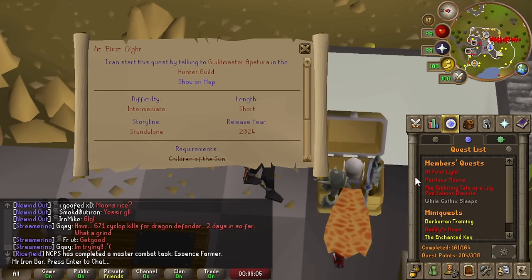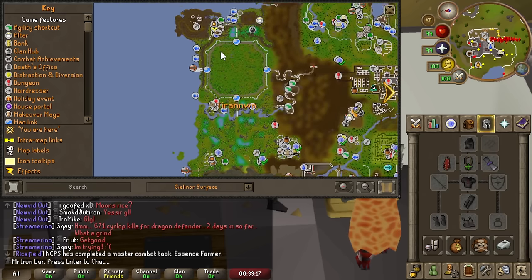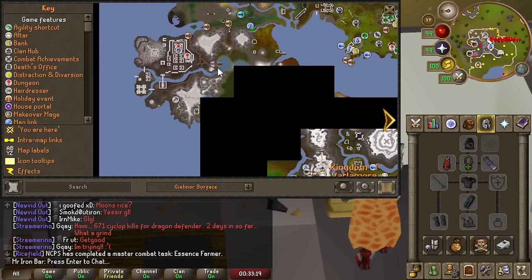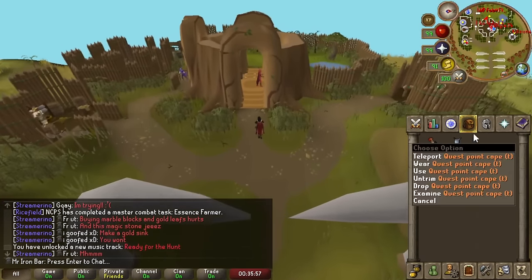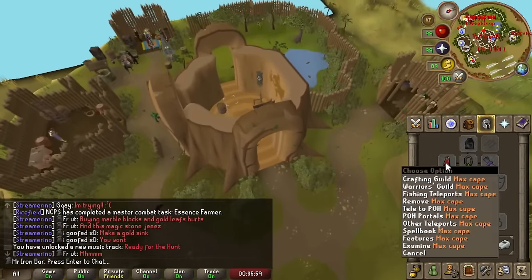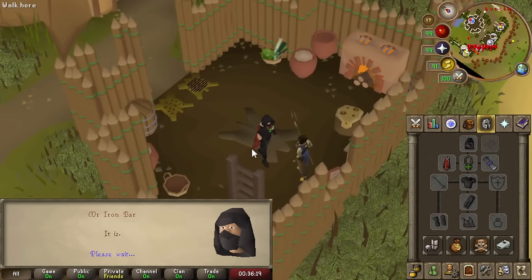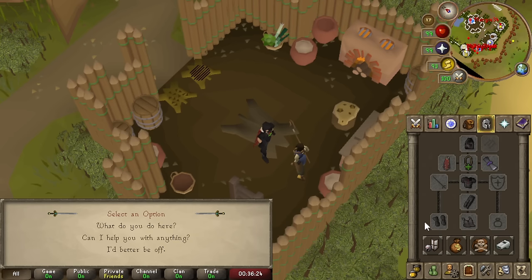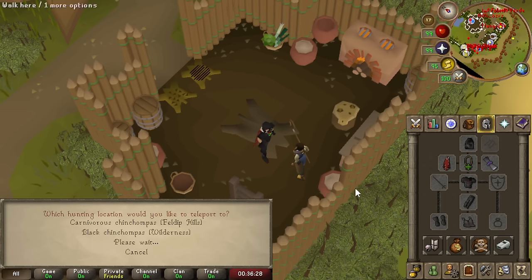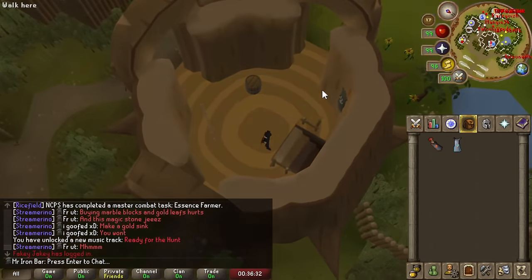We can also take this opportunity to do some sightseeing and explore the rest of Varlamore. Apparently we can unlock a teleport to the hunter's guild with our max cape or hunter's cape — and the NPC already knows I have it. Sweet, I'm adding this teleport here, which also gives us chinchompa teleports and hunter's guild. Easy.